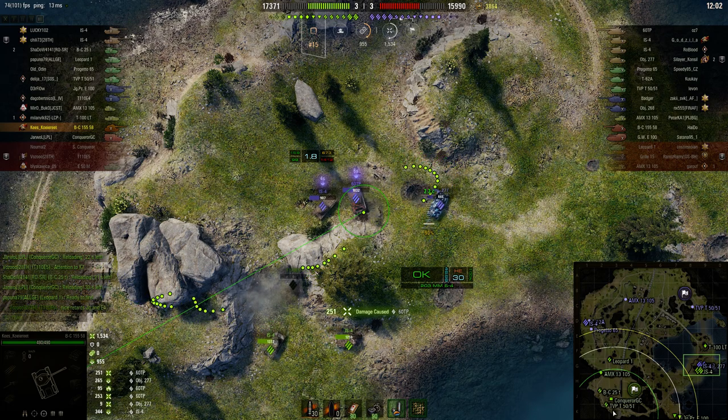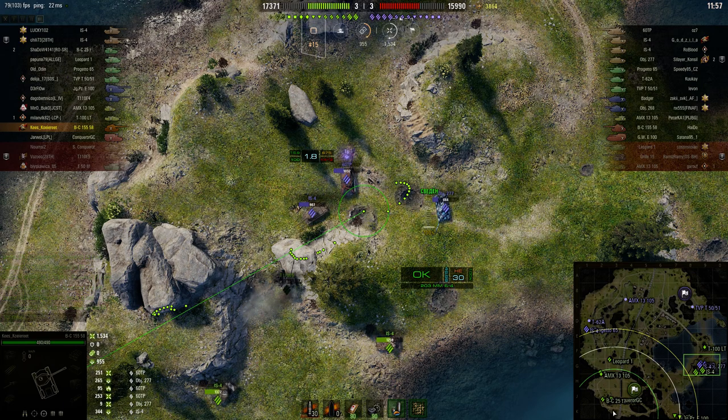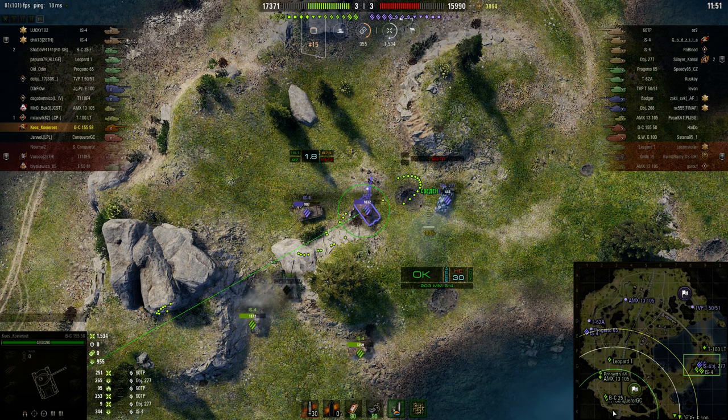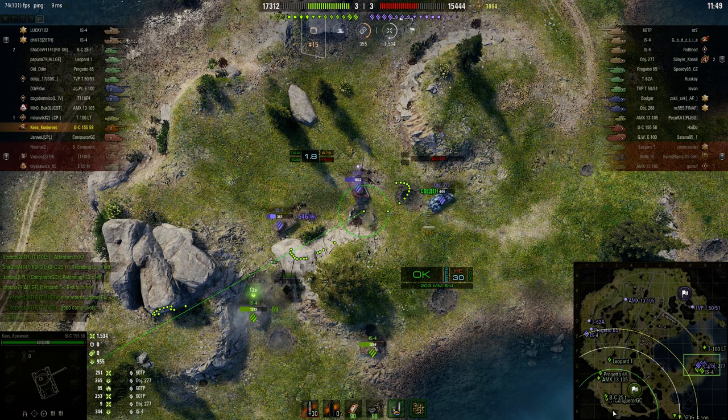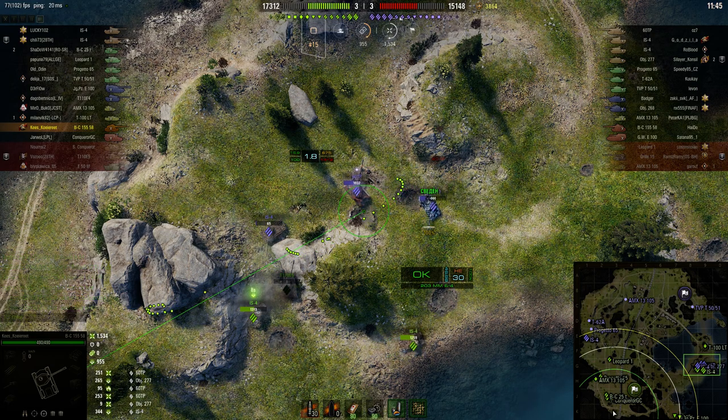253 damage from the initial impact and 95 afterwards — I think that was a premium fire extinguisher that went off. He puts another round into the rear of that 60TP but doesn't get another fire. Normally when you get a fire like that you bust the fuel tanks, and that's what sets light to the vehicle — if you fire in again and get a subsequent fire they normally die. The IS-4 there also got a fire and has lost virtually all of his hit points.